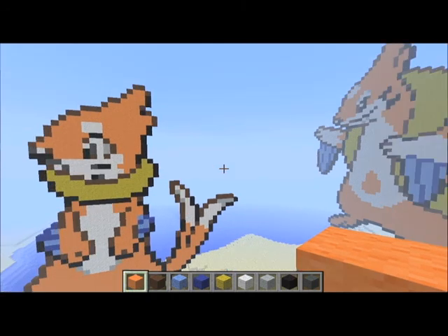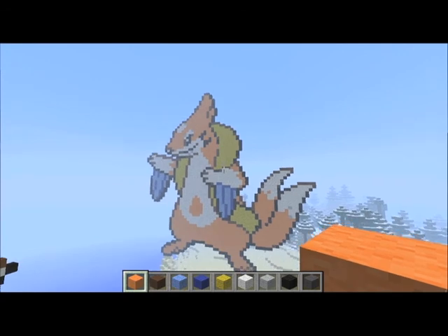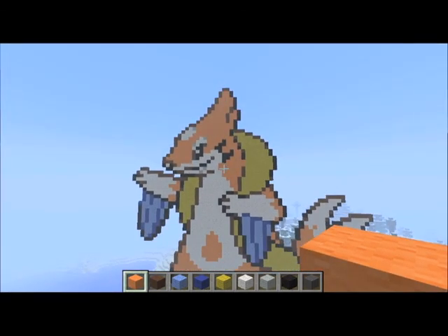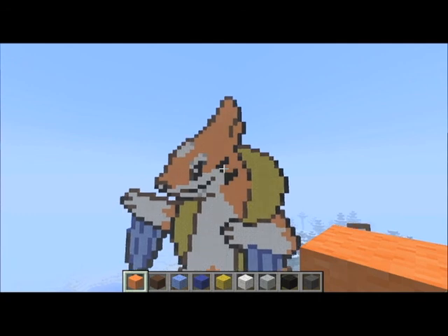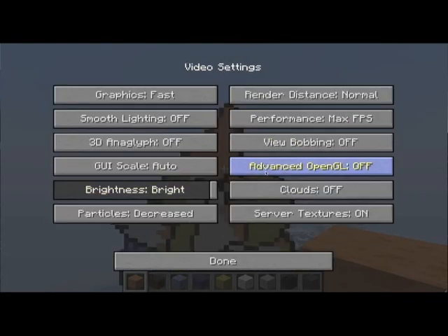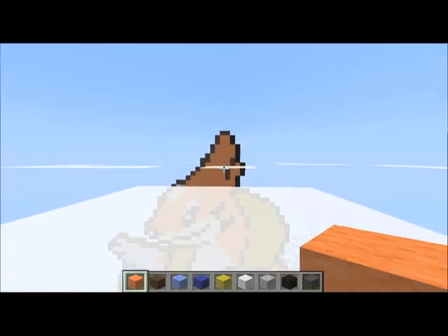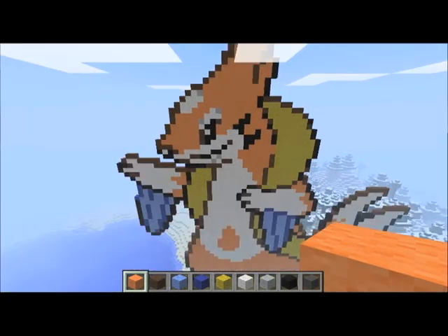Here's Floatzel — he is absolutely ginormous. Because he's so tall, his head actually goes above the clouds, so I have the clouds turned off right now. His head does go above the clouds, not by much, but it still does, so he's extremely tall.